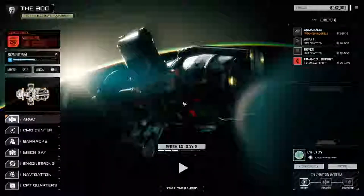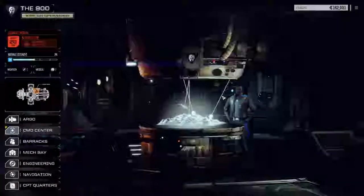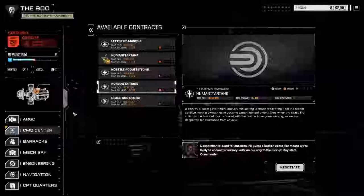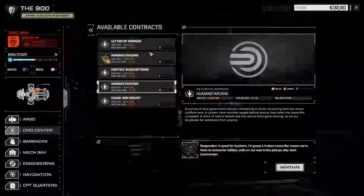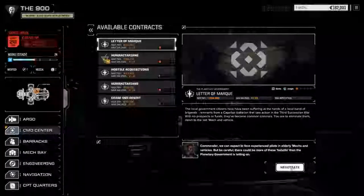Hey everybody, welcome back to another episode of the 900. Today we're going to jump straight into a mission. We go to the command center, go to contracts — we got a few missions we still need to clean up. We got Letter of Mark; we'll probably do that one today. And if it goes fast, we might take Humanitarians — it's an escort mission, it might last a little longer. We'll do Letter of Mark first.